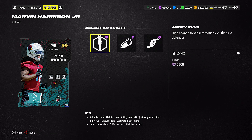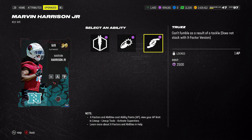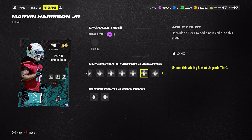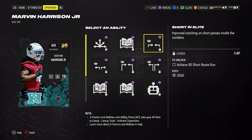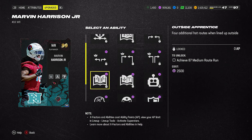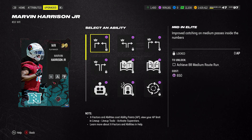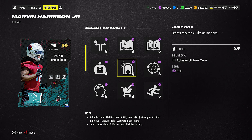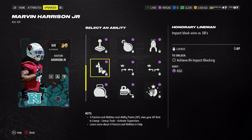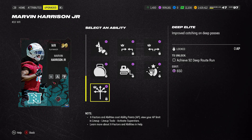On top of the Baked In abilities, he's already got a ton of 0 AP and 1 AP abilities. You've got Angry Run, Yak Him Up, and Truzz for 1 AP, and Yak Him Up is 0 AP. And then you have a bunch of 0 AP buckets. You're probably going to want to put Jukebox on, but just in case you want to put something else, here's what he has. So a ton of abilities for no AP — really good in the ability game. He's going to be a really good receiver and probably expensive.